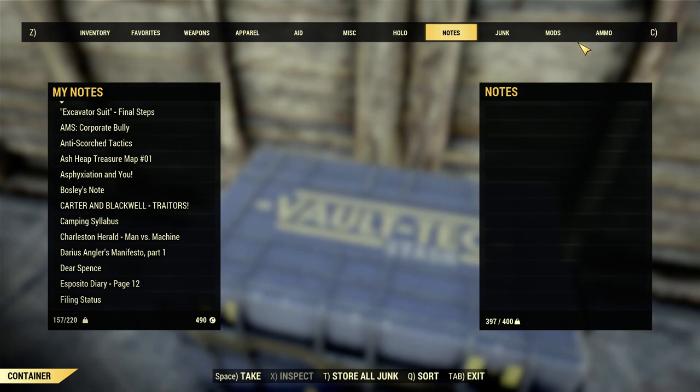Mods - I don't have any, but every mod, regardless of what it is, weighs one pound. A lot of the mods you find aren't very useful. They might sound nice, but if you're not ever going to use that weapon, scrap it, get rid of it.